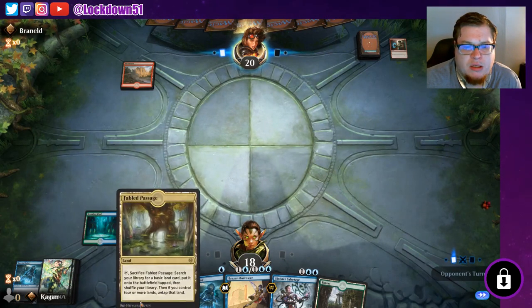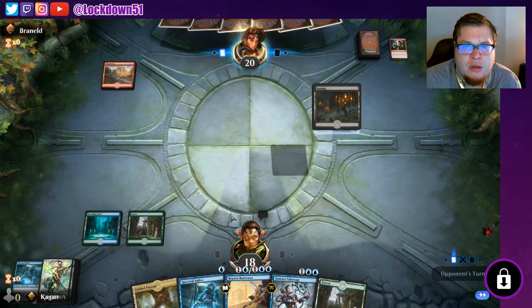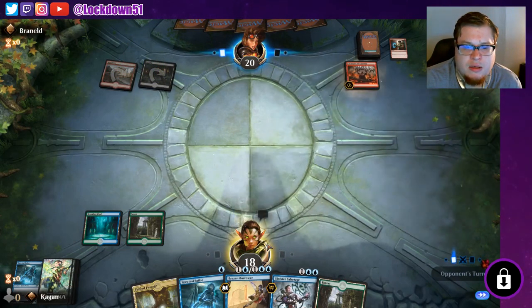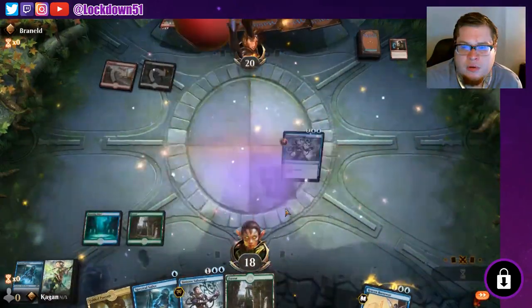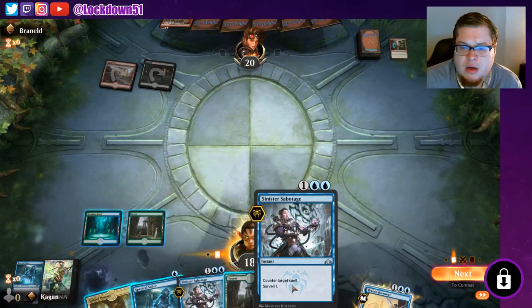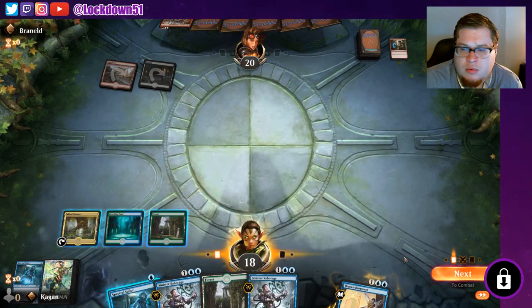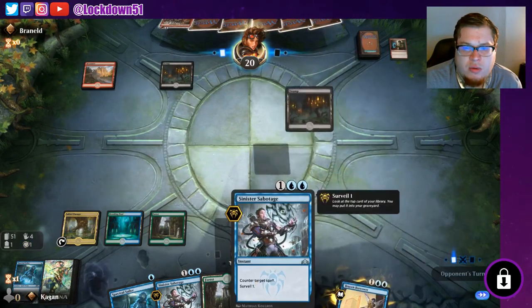I think maybe Fable Passage into another blue source might have been better so we can hold up Sinister Sabotage on the turn after. We're playing the same thing again — that's crazy. We're gonna bounce it. That was a mistake so now I can't counter the Cavalclade, which is unfortunate. I could have flashed in Brazen Borrower or played Sinister Sabotage.